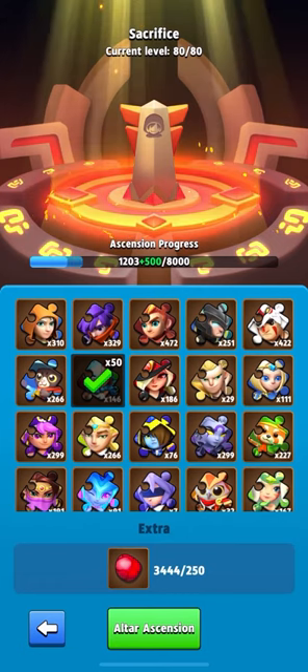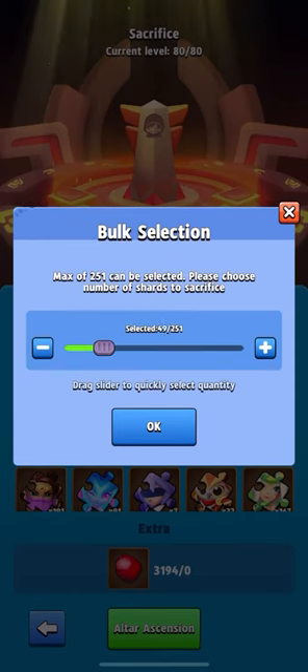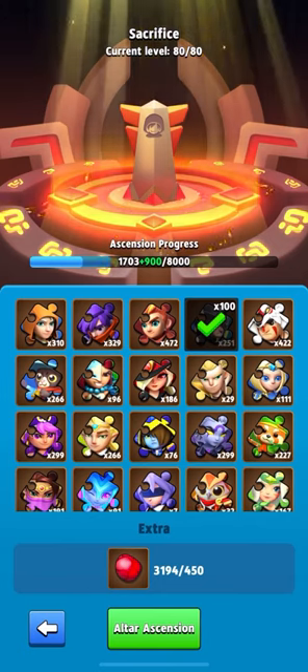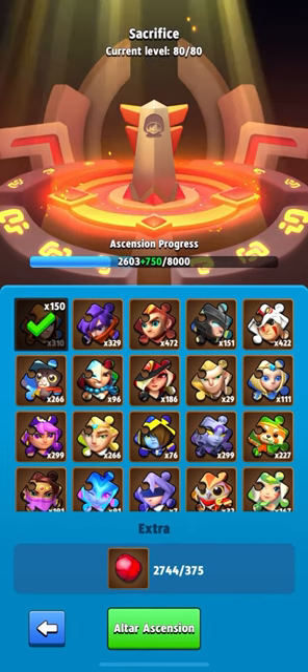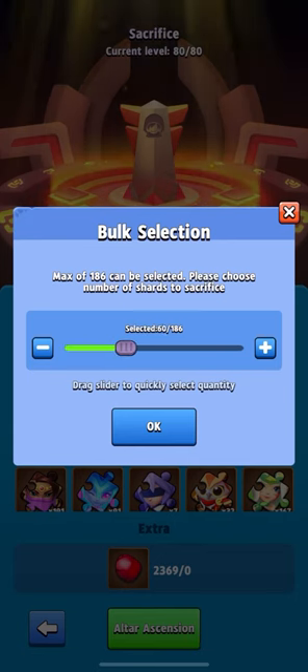I understand that many of you do not have such a large number of shards to upgrade the Hero Altar. You can always buy a large number of shards in the Soul Stone Store by purchasing them with a simultaneous click on 2 rewards, allowing you to buy more. I have enough because I have already leveled up many heroes to 8 stars and the fragments are still being collected.